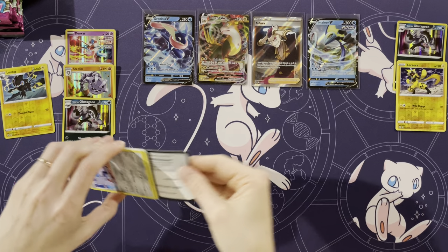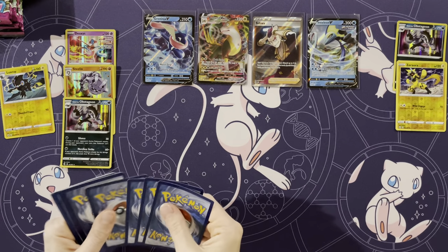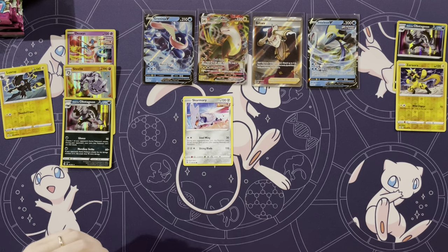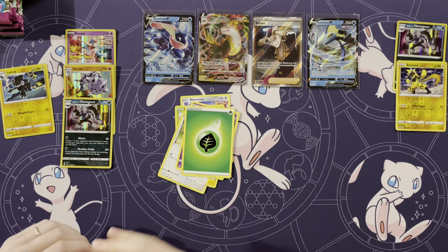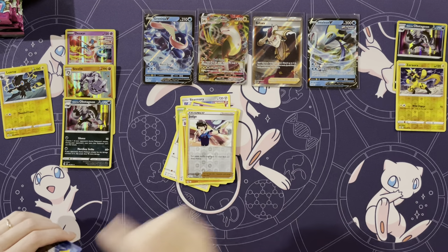So yeah, Froakie was my starter in Y, and Sobble my starter in Sword. You tend to pick Water. Well, maybe just for those. Skarmory, Shelmet, Blissey, Meowth, and Munna, Energy, Schoolboy, Triple Acceleration Energy, Gliscor, Judge, Azumarill.